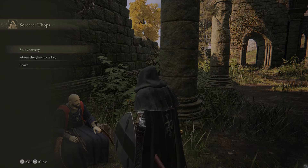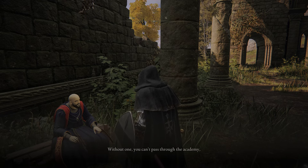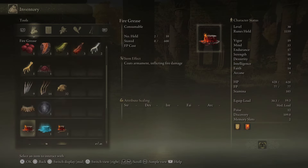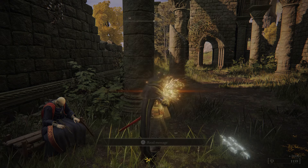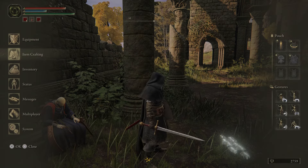He says: 'I can be very patient. Would you consider donating to me? I know I'm merely a hint of talent, but my place is at the Academy.' Fair enough. So: find yourself a glintstone key — without one you can't pass through the Academy and you'll never reach the Erdtree Capital.